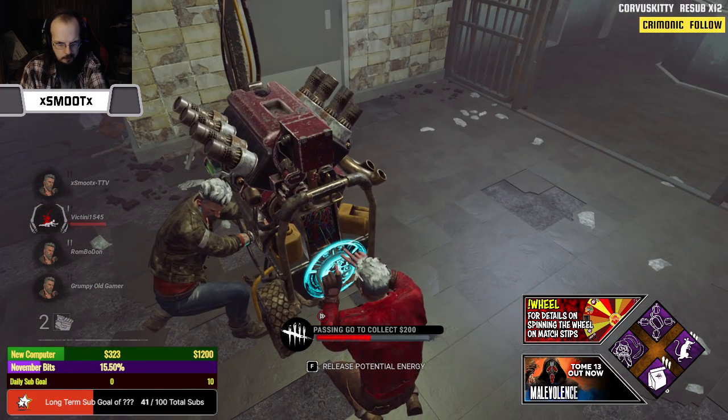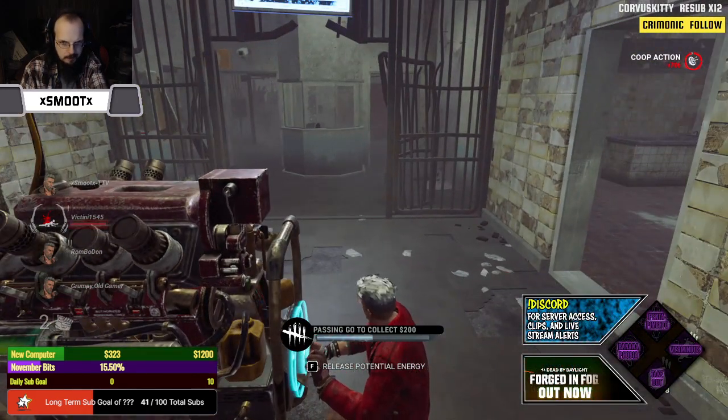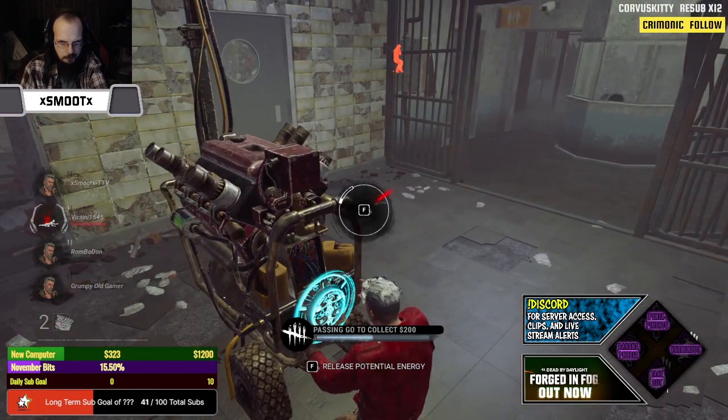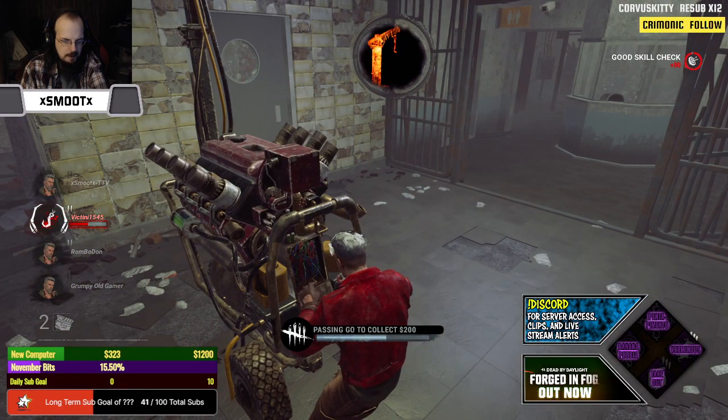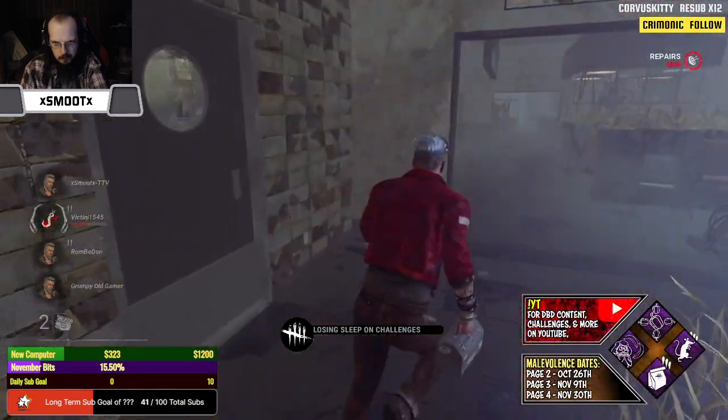This is kind of nutty in its own right, but like, you see the button in there — the releasing, right? But the same button is for the skill check. So you end up using both instead of it being a choice, which is kind of stupid.